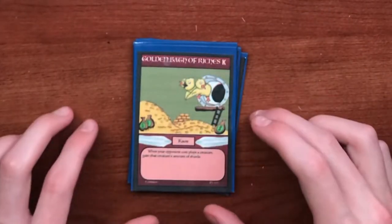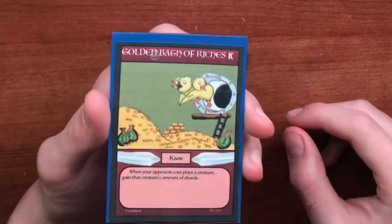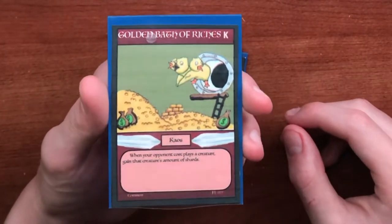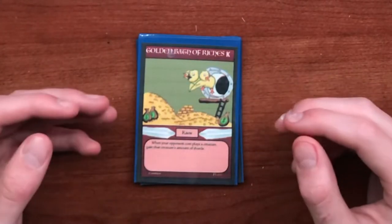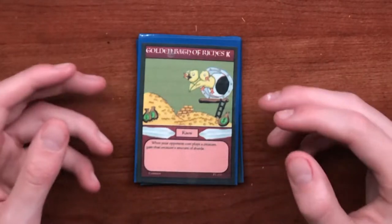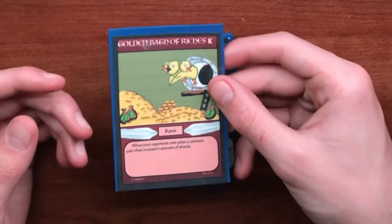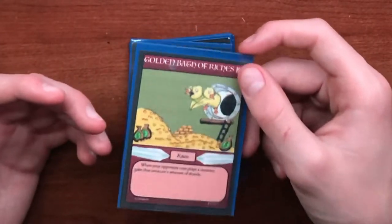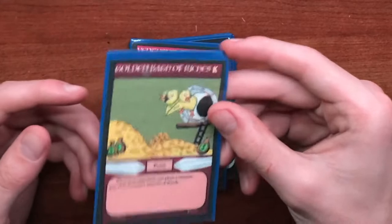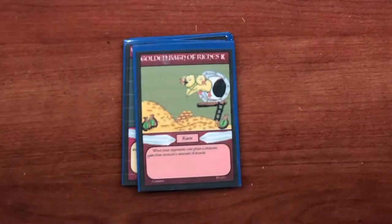The next card is a chaos card called Golden Bath of Riches. Its ability reads: when your opponent plays a creature, gain that creature's amount of shards. It's really good in a terror deck since terror is all about using shards to their advantage, but it's also a great card for any deck since players tend to run out of shards a lot.